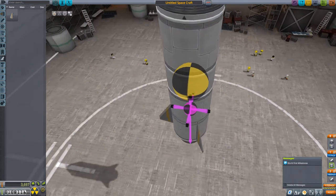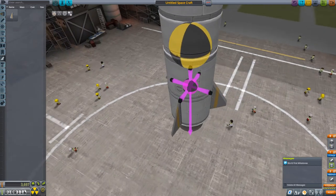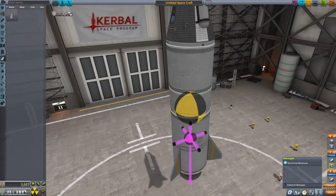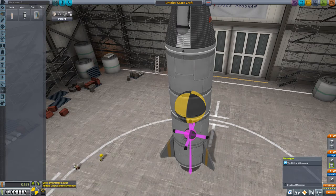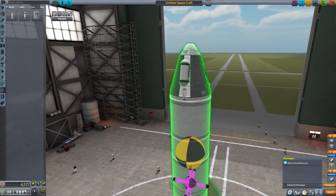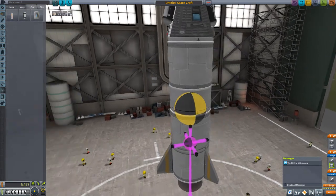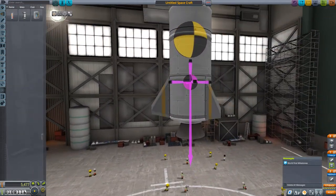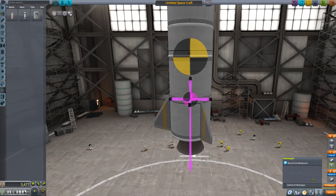We also got some new experiments: a barometer and a thermometer. We place them symmetrically - they are the same weight so the rocket stays balanced. That's good enough for our second launch, so let's go to the launch pad.